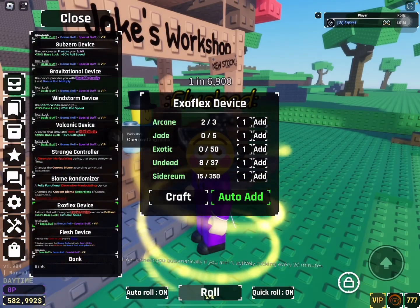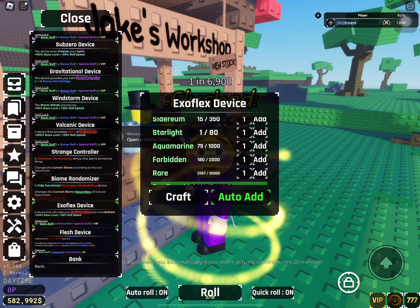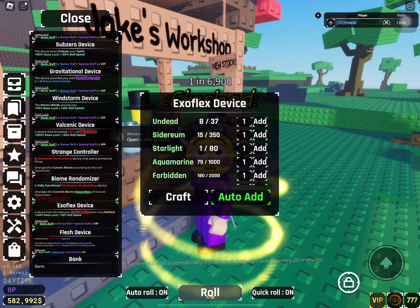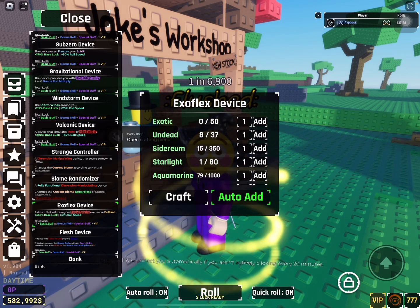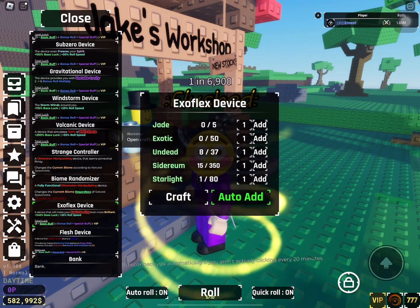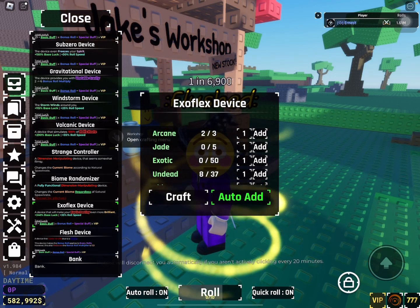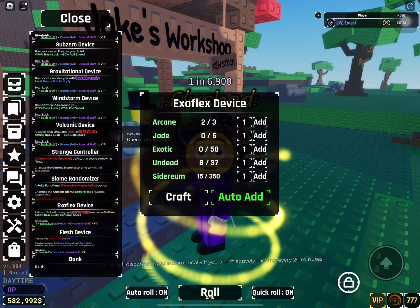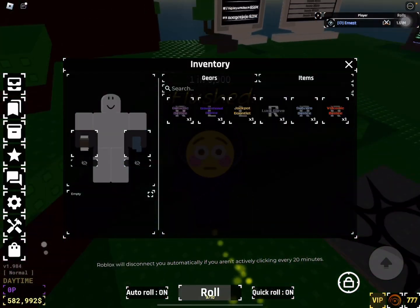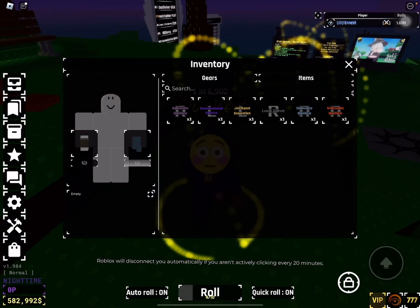There are two new gloves. The Exo Flex Device, which I'm crafting — you need 30,000 res, which is pretty insane, 2,000 billions, 1,000 aquamarines, 80 starlight, 350 sidereum, 37 undead, 50 exotics, 5 Jays, and 3 Arcades.